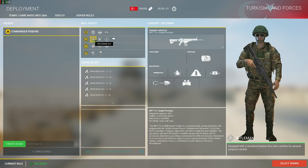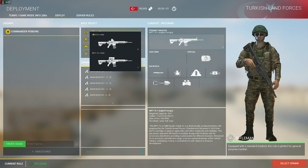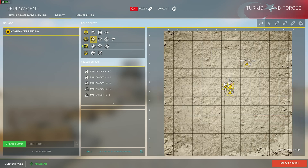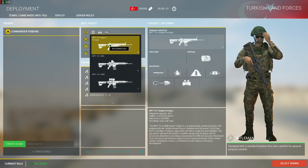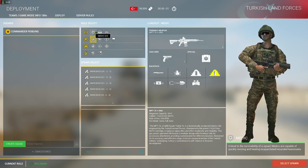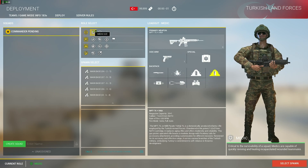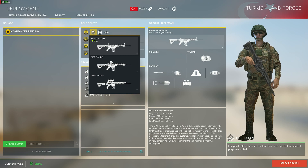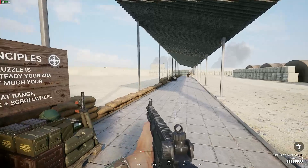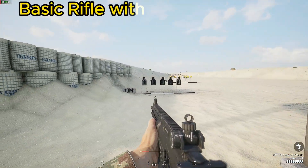The Turkish faction was recently released in Squad. I'm going to show you some of the new weapons that have been made available. I'm currently looking at the rifleman class — there are three different variants — and the medic class with two different variants. For the first part I'm taking the basic rifleman with iron sights up to the shooting range to test it out.